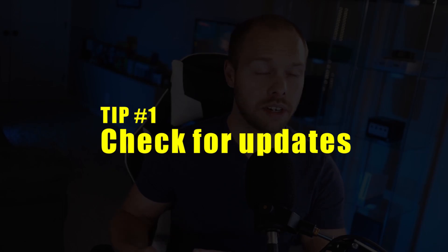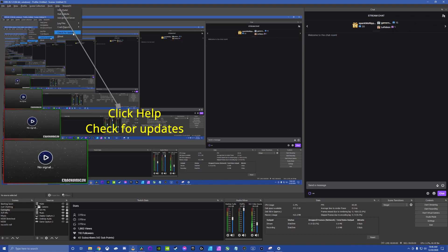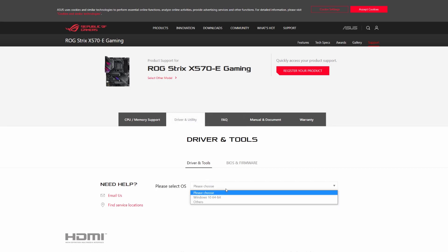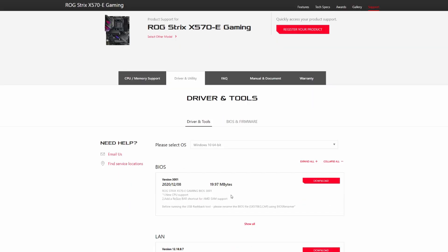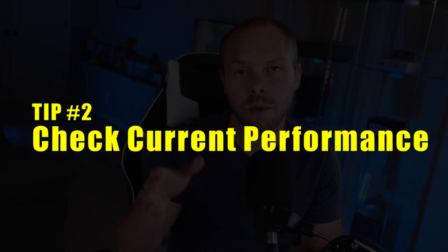First things first, make sure everything is up to date. Check for Windows updates and make sure you have all the latest updates installed. Make sure OBS is up to date — I literally launched OBS to record this video and there was an update. Another update a lot of YouTubers forget to mention is your motherboard. Most motherboards receive updates on a routine basis, so check for the latest motherboard updates and get those installed. In summary: Windows up to date, OBS up to date, latest GPU drivers, and motherboard up to date. That's your foundation.